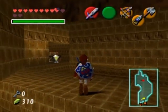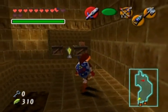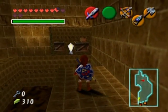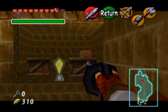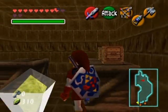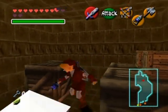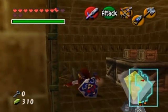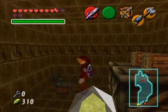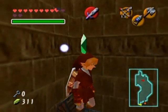Interesting, interesting indeed. I see some crates that I can pick up, so that means I can now get inside that room with the bluish-greenish switch that I couldn't open before. I also noticed there is a treasure chest in this room — there it is, in this little corner of the room — and I get bombs. I guess that's good.